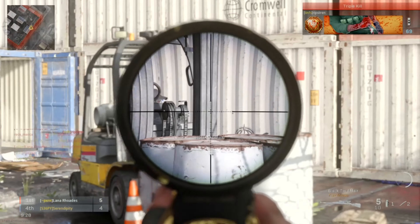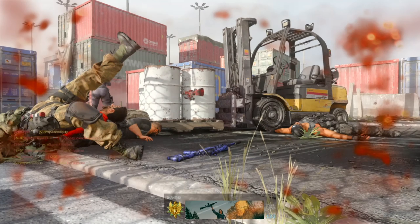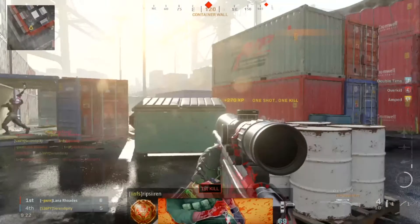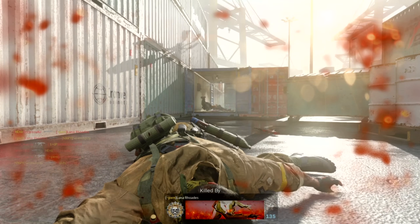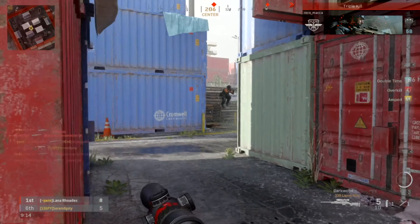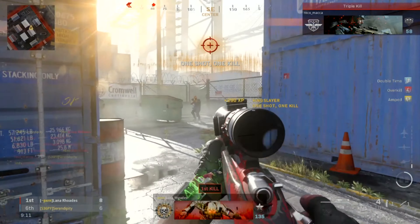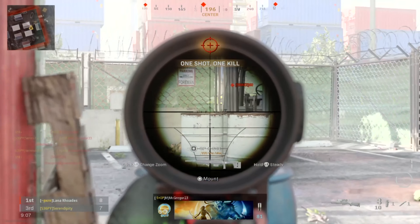My first tip is your crosshairs — don't rely on them. If you look very closely there is a white dot in your crosshairs; that's where the bullet is going to go the majority of the time. Keep your gun raised at eye level — that white dot will always be where the barrel is. Focus on the enemy, and when you aim down your sight, that's where you're going to shoot every time.